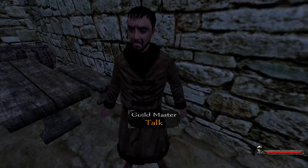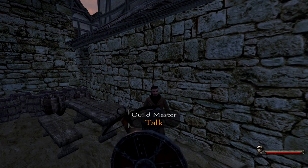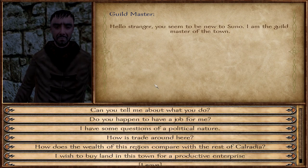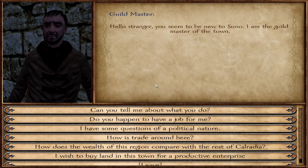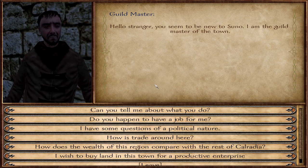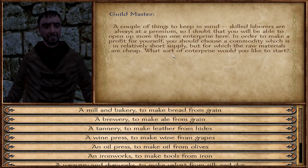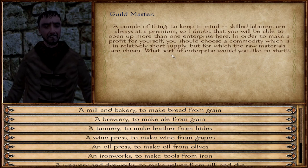I found him. He wears a fur coat and is here next to the table in Suno. In theory, you only need one Guildmaster to be a profitable privateer. But in reality, as some things fluctuate — such as the output of villages, because if they are raided or infested by bandits they don't produce as many resources — this goal cannot always be achieved with one Guildmaster.